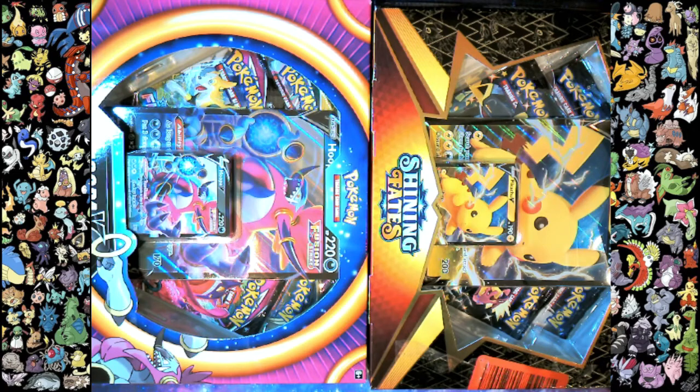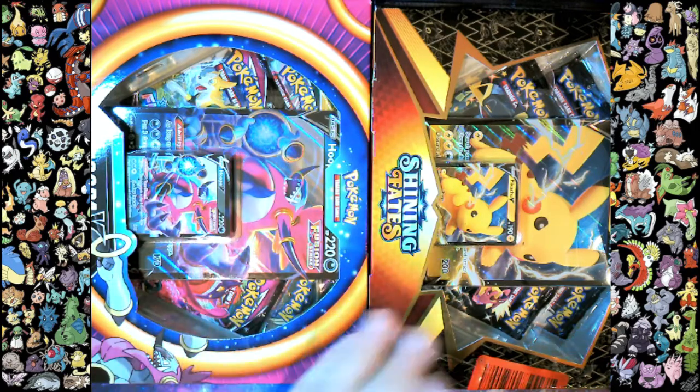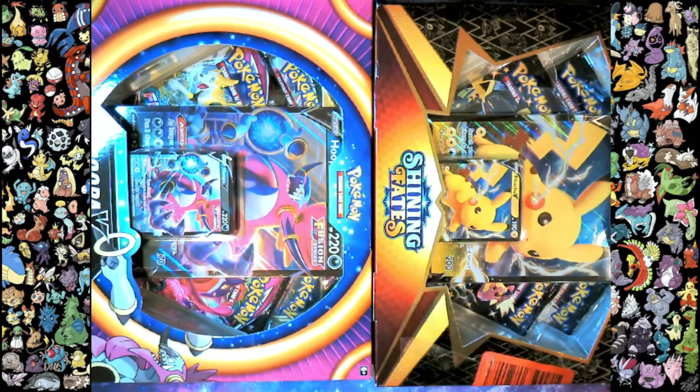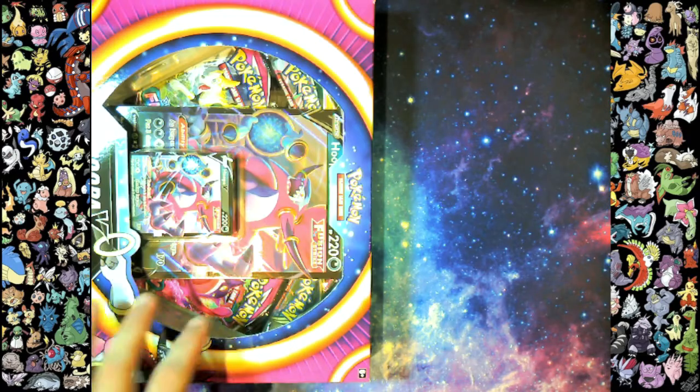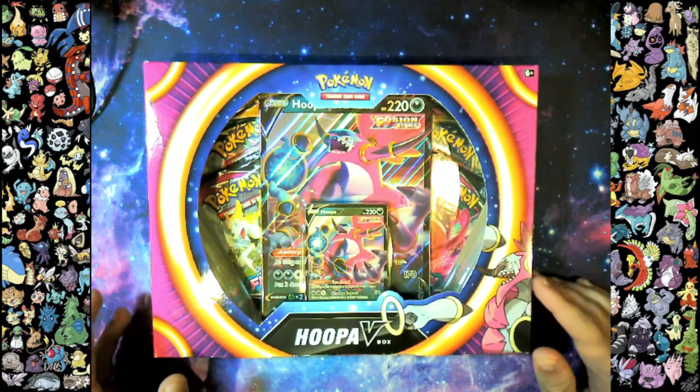Hi, hello, and welcome. Today, as you can see, we have a Hoopa V Box and a Shining Fates. I just posted a Pokemon Leaf Green playthrough — I'll be doing the playthroughs separately, as a supplement to the other stuff. So don't worry, the unboxing videos are still going to be here of course. But we're going to go left to right here. This is going to be a shorter video. I want to experiment with the lengths of videos and see how they do. But without further ado, let's get into this.